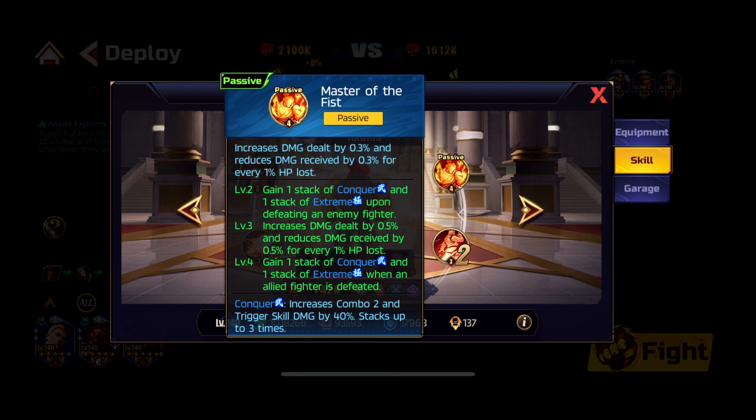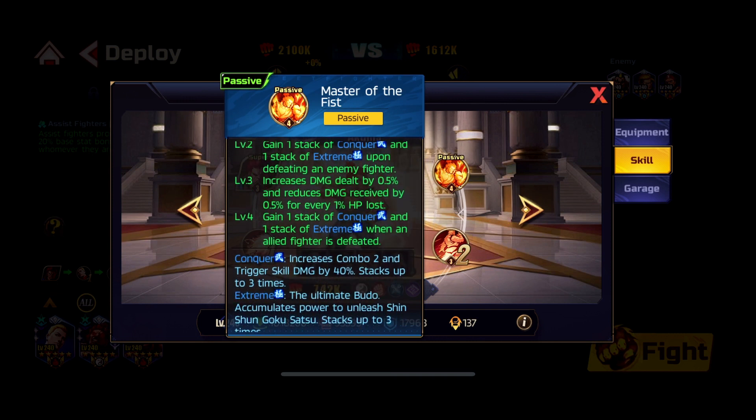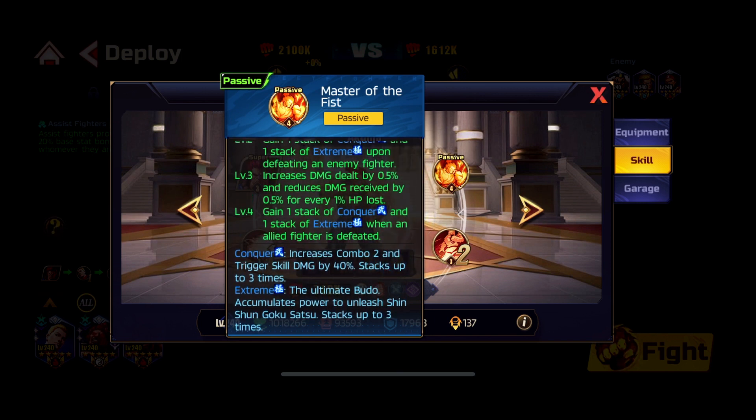You need to keep that in mind. He also gains one stack of Extreme and one stack of Conqueror upon defeating an enemy, and when a teammate dies he also gains them. Extreme — the Ultimate Budo — accumulates power to unleash Chinchon Goku Satsu, stacking up to three times maximum. The Extreme stack won't fade away, but Conqueror will — and when Conqueror fades away after C2, it's actually beneficial, as we'll explain next.